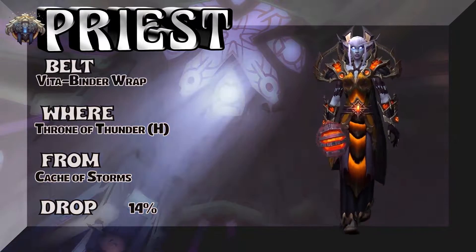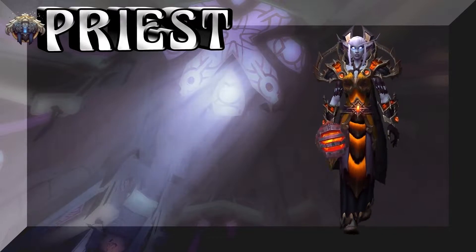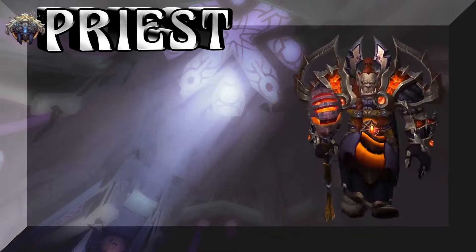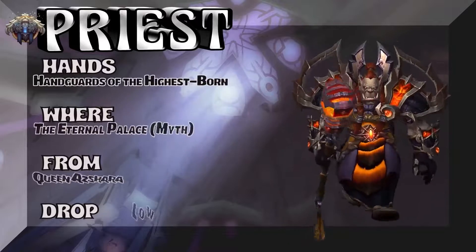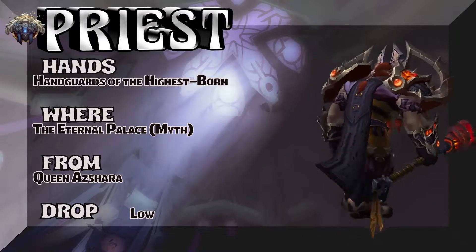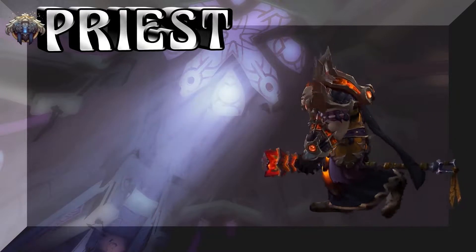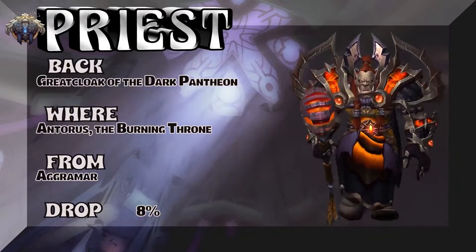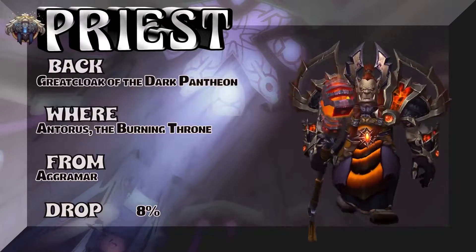Lady Nightborne showing you the belt: Vita-Binder Wrap, Throne of Thunder heroic — Cache of Storms, 14% on the drop rate to pick up the belt. The feet: Spider Silk Boots — vanilla level tailoring. Check your local tailor or auction house to get the boots. We have an orc of the Mag'thar clan — The Eternal Palace mythic, Queen Azshara drops the handpieces, which are part of the same tier set as the shoulders. The back: Great Cloak of the Dark Pantheon, the Burning Throne — Aggramar is the boss, 8% on the drop rate to pick up the cloak.